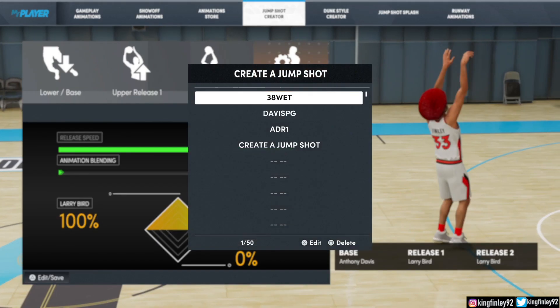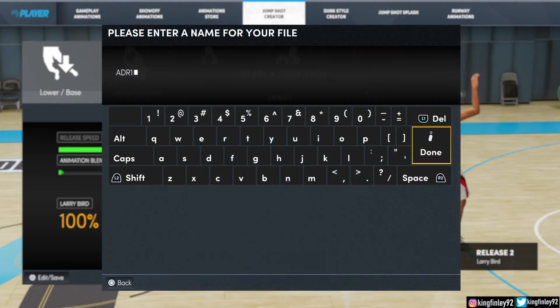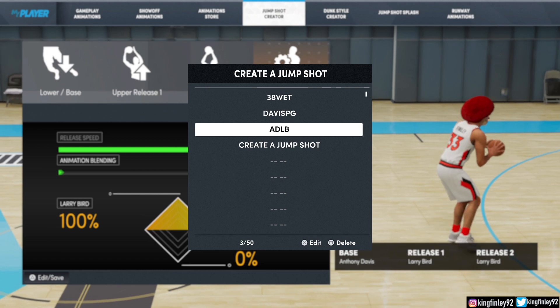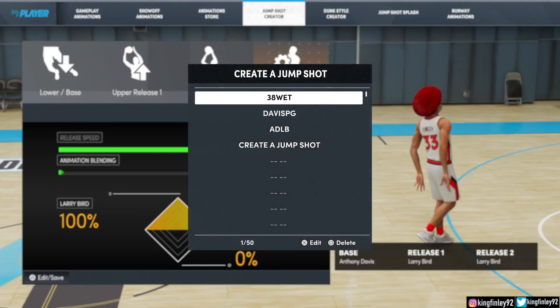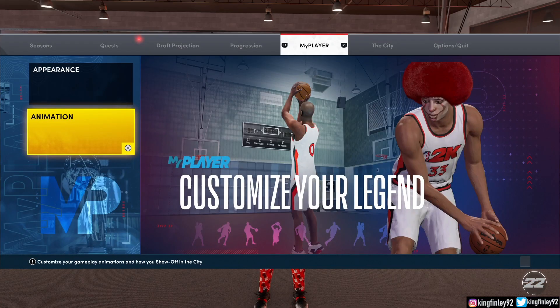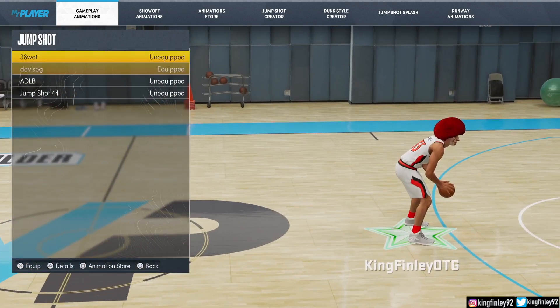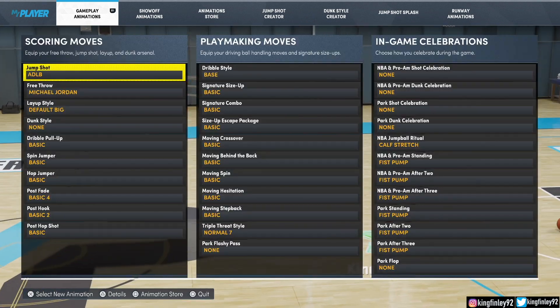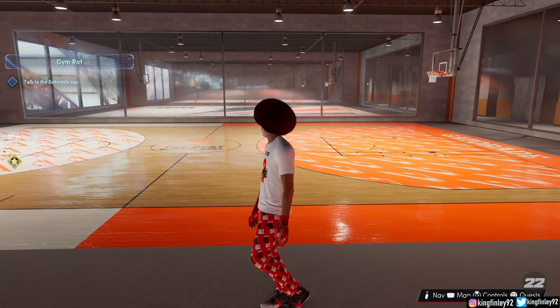Release speed all the way up, and we're going 100% Larry Bird. Another cue is just when he leans back a little bit with the jump shot — you can use that as a cue too. So I've given you guys a couple cues and told you about the left and right corner. You should be able to go out here and green this jump shot with no problem. The jump shot is Anthony Davis base, Larry Bird — that's what we had on in this video.